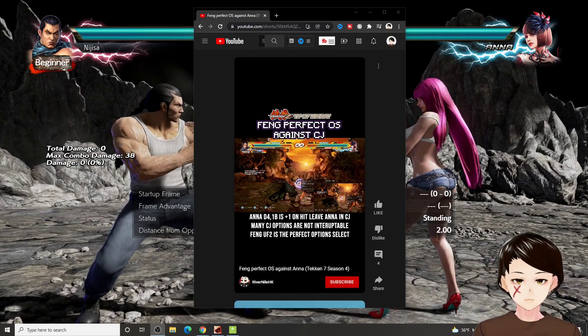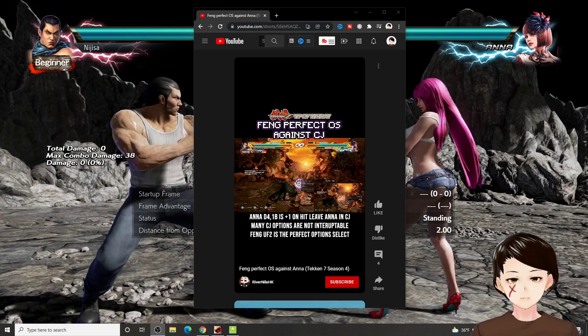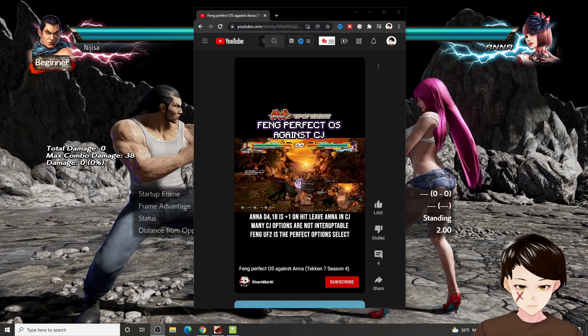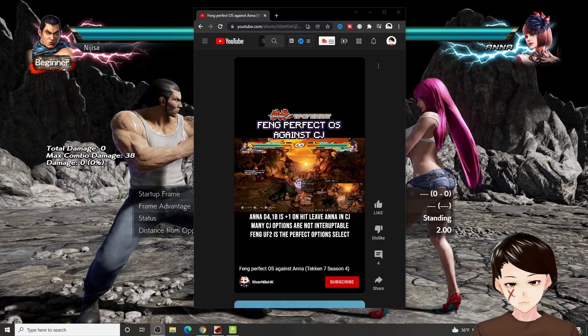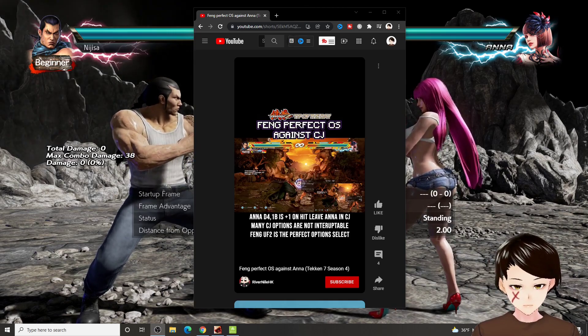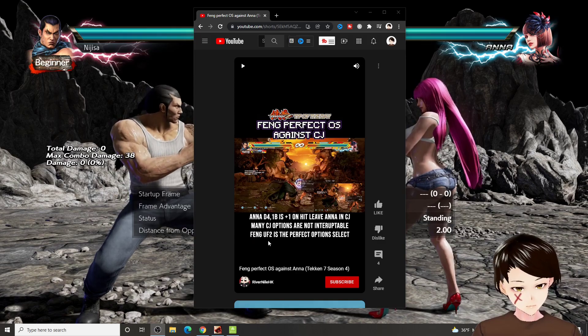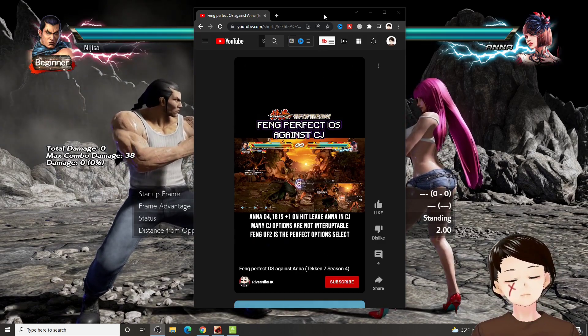Welcome to my channel, this is Nijisa. Today I came across a video that talks about how Anna's down 4,1 is plus one on hit and leaves Anna in CJM. It basically says things like UF2 is the perfect option select.